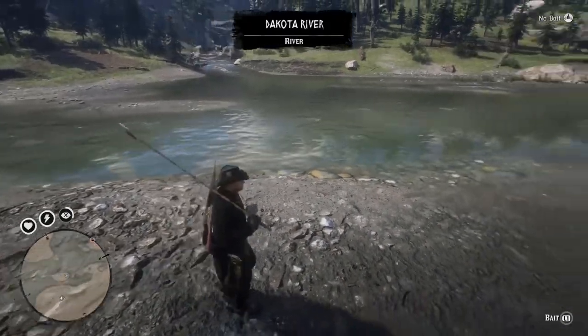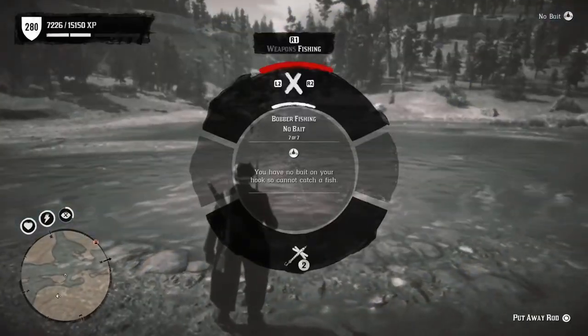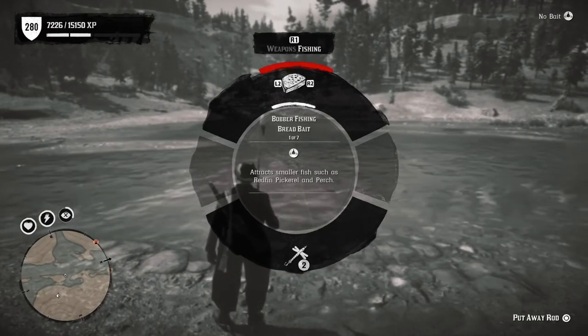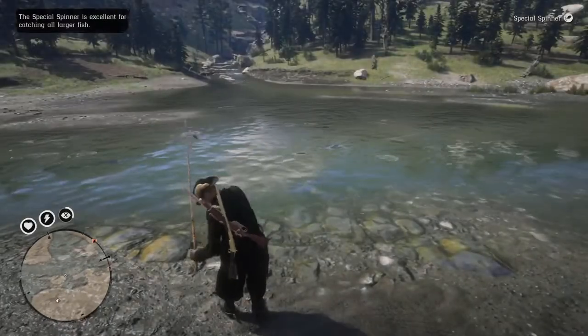Once you've got your fishing rod out, head towards the body of water you choose — I chose the river here. To equip bait, press and hold L1 to bring up the bait wheel. On the top of the wheel you can select cheese, bread, or live bait, and on the bottom of the wheel there are the lures. I'm going to select the special spinner, which catches all types of fish in any type of water.